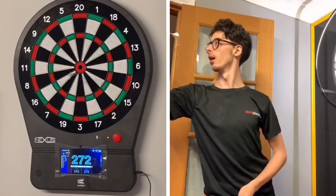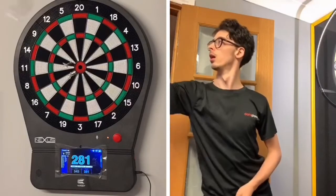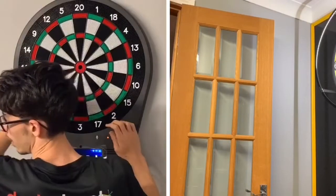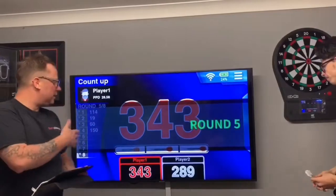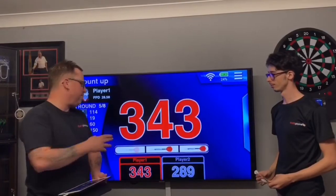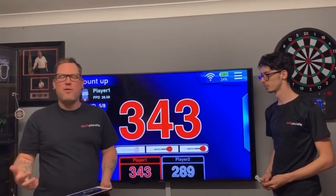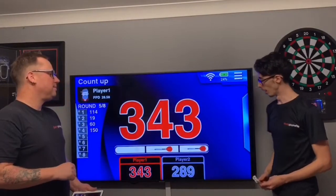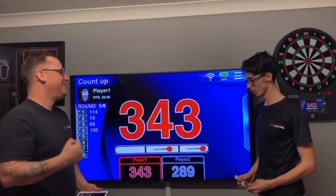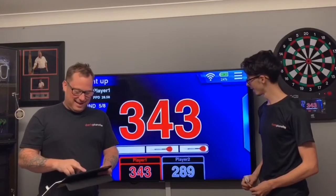Zach tries to reply — absolutely not a hat trick, but he's still got two darts in hand aiming for the bull. We should have a little look at the board now. We've played four rounds — I'm on 343 points, Zach's on 289. I'm fairly confident I can go into this second half and get my first win. Zach says obviously I had a very lucky hat trick, but there are still four rounds to go!